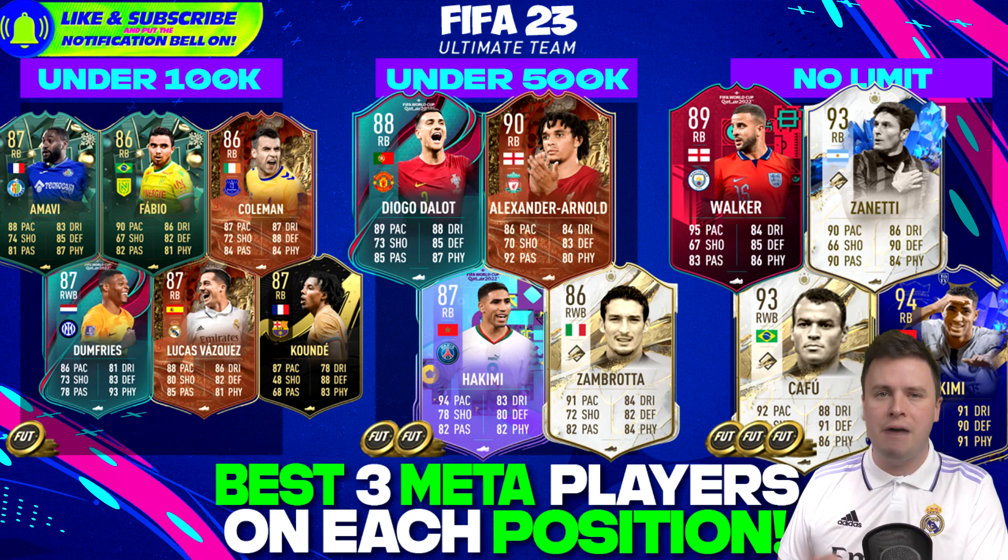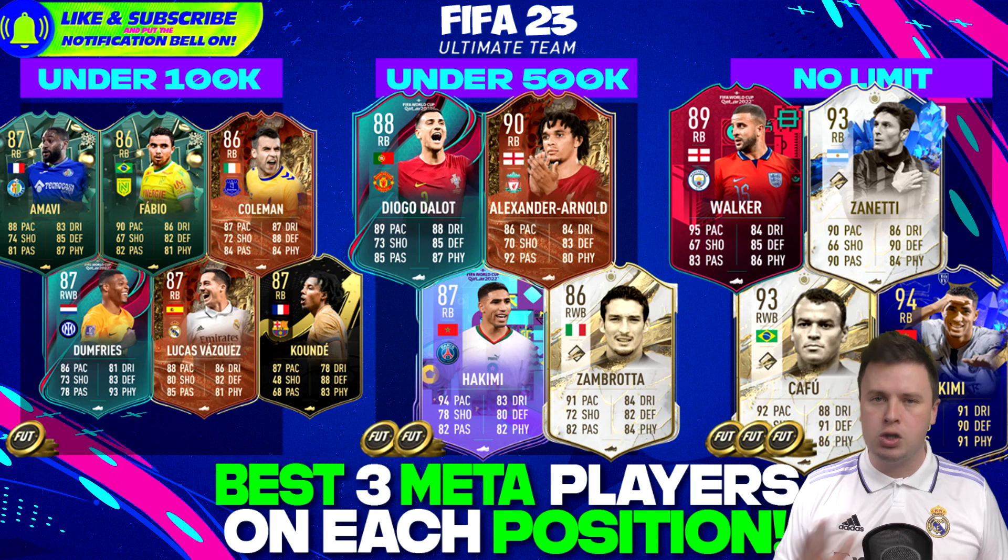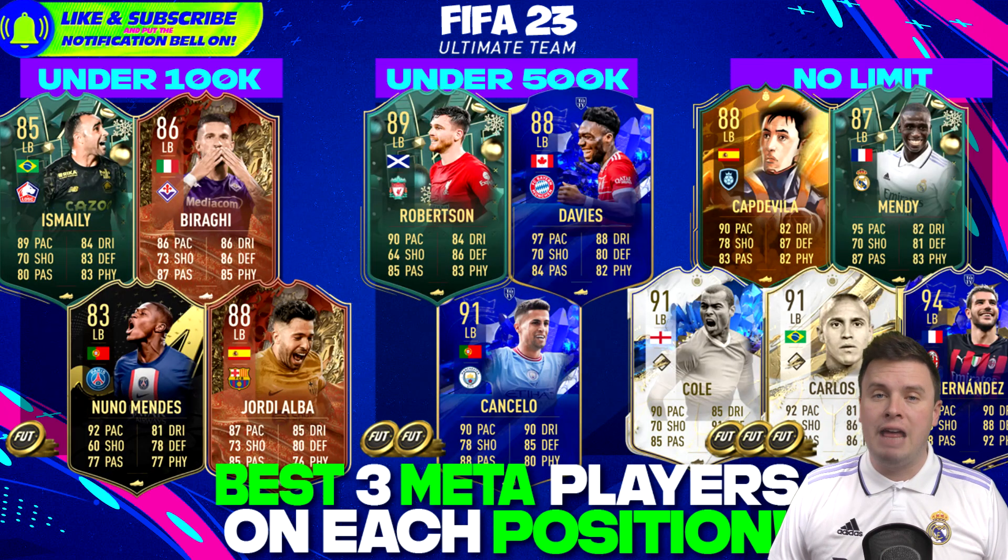The best right back to get at the moment is Walker's World Cup Moments card. Javier Zanetti - El Tractore, El Capitano - multiple nicknames, beautiful card. Cafu is there, and the best man of course is Hakimi with his Team of the Year card after an amazing World Cup and good season with Paris Saint-Germain.